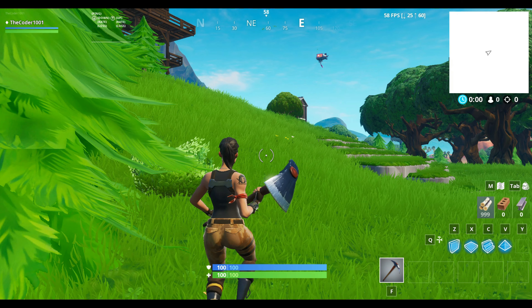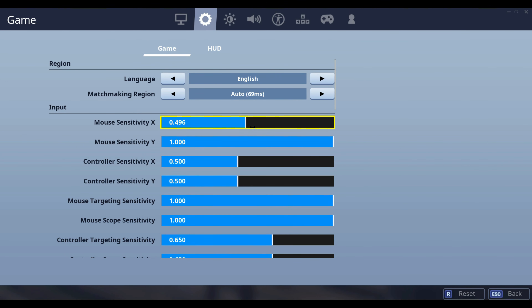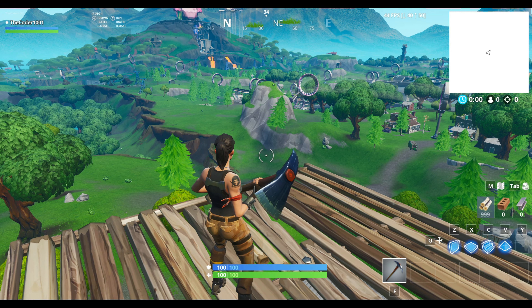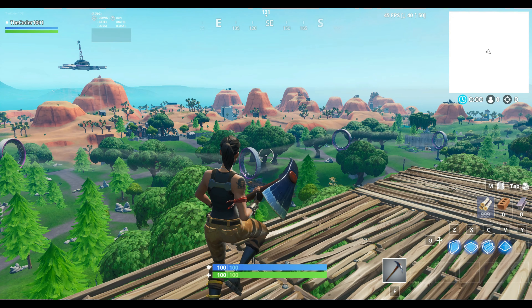This is Chapter 1 Season 9 — the current season is Season 17. I can easily build; building was a lot cooler. I'm going to decrease my sensitivity because it feels a lot higher. To use the commands you click the button which is under Escape, above Tab, and to the left of 1 — it looks like a squiggly thing. When you click on it, a console pops up in the bottom left where you can type anything. First we will do statistic commands.